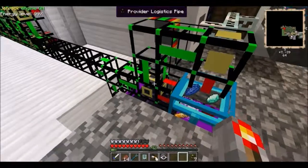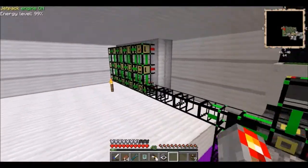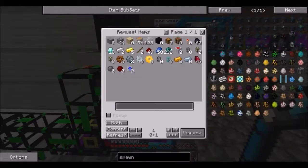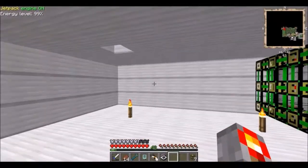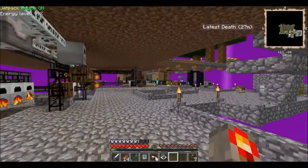I also have this chest hooked up to a provider logistics pipe. Like every early system, it has to be self-replicating, so I told it how to craft basic logistics pipes and crafting logistics pipes. I could just put in an order for like 20 of them and grow the system that way, which is super fun and super easy.